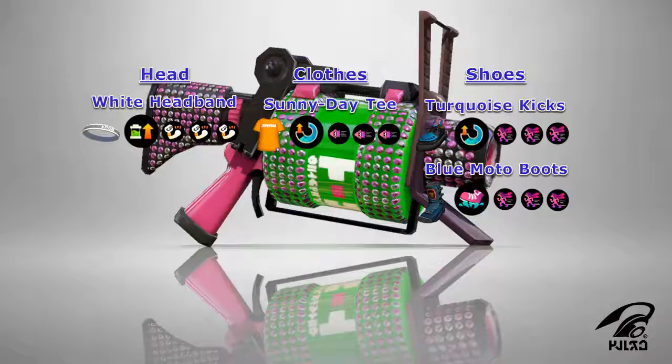As for our clothes, we're going to be using the Sunny Day Tee. It uses Special Charge Up for its main ability and features the Crack On brand, which highly favors Swim Speed Up. And finally for our shoes, we can use either the Turquoise Kicks or the Blue Moto Boots. Both shoes feature the Rockenberg brand, which highly favors Run Speed Up. However, for its main ability, the Turquoise Kicks uses Special Charge Up, whereas the Blue Moto Boots uses Ink Resistance Up.